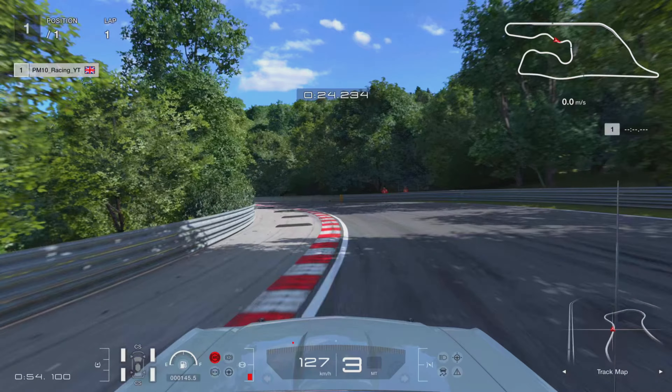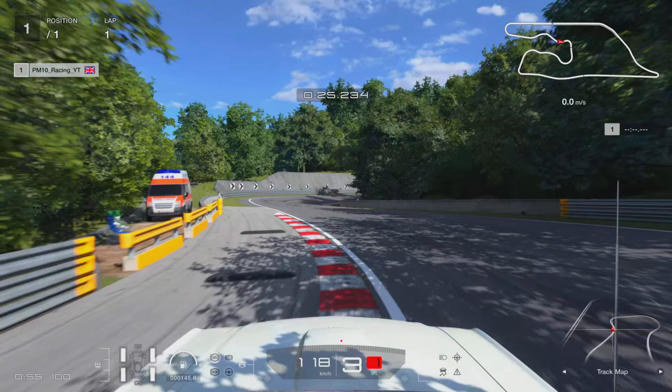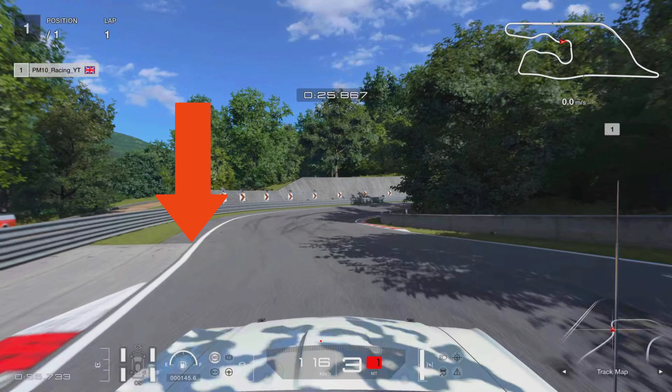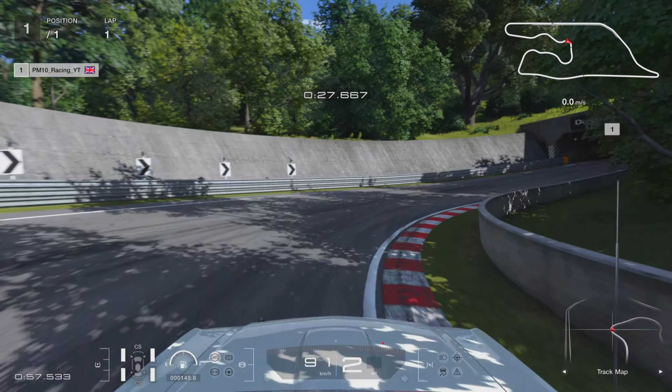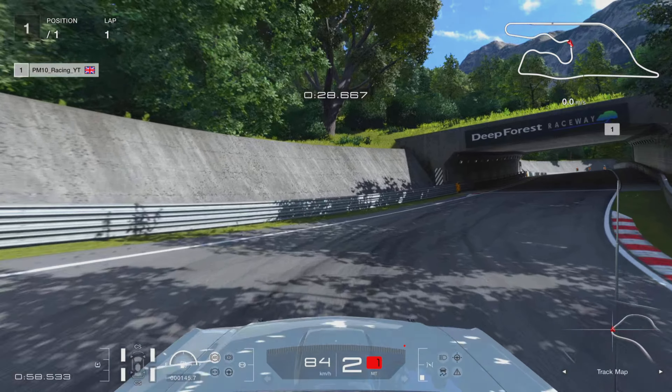Take as much of this curb as you can without invalidating your lap. Try and get more to the left than I do here. Around where this arrow is on the left hand side, brake a bit more and go down to second gear. You don't want to take too much speed into this corner because you'll go sideways. Get the car down into this curb and manage the slide, then get back on the throttle.